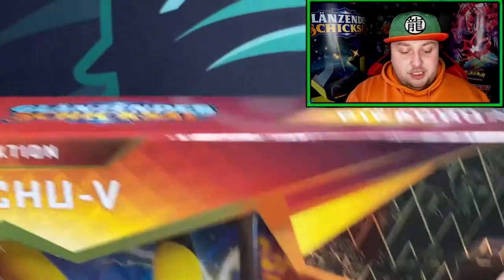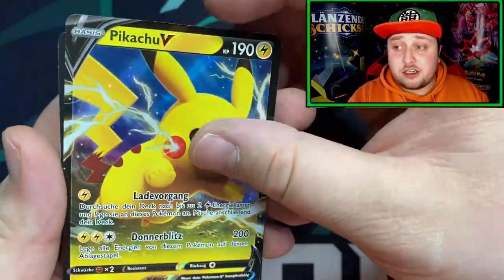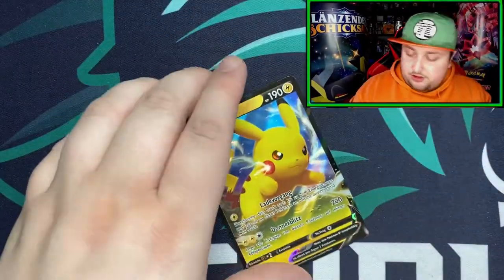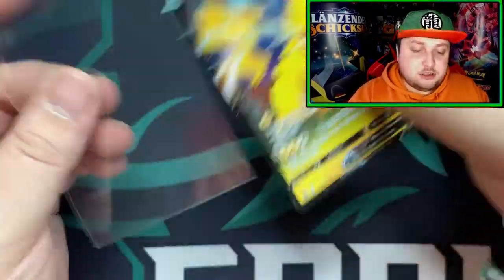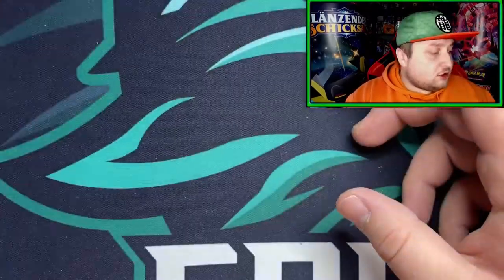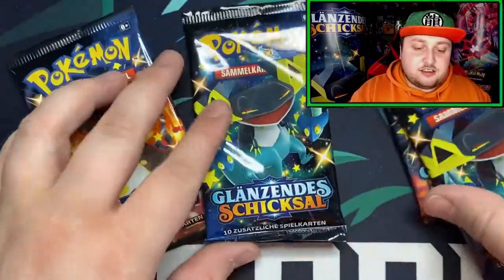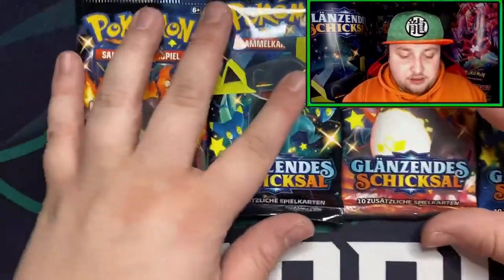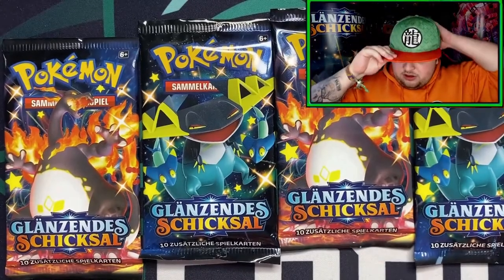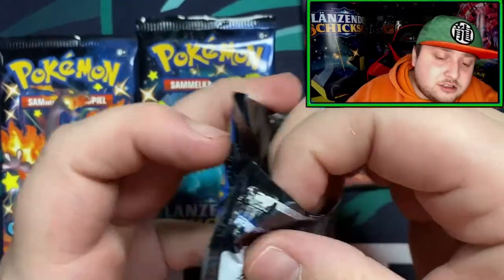So here we are with the Pikachu collection. Got a beautiful looking Pikachu V card and we got a code card for you of course. Here's the big version — we got four packs, four chances at getting something crazy. Shining Fates is a crazy pack, but can also be disappointing. Let's hope for something good in here.